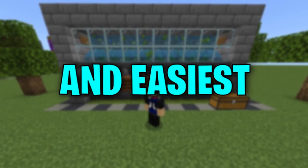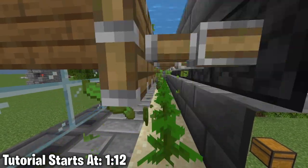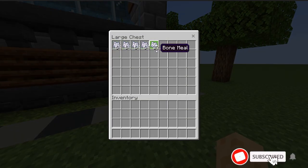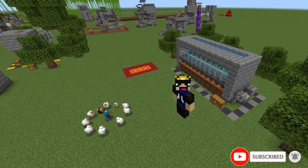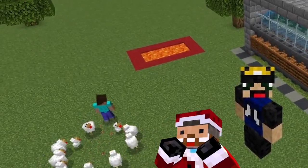This has got to be one of the biggest and easiest zero tick farms for Minecraft Bedrock 1.19 and 1.20. This farm will generate over 5,000 kelp per hour, which will be composted down into bone meal, giving you a whopping 42 bone meal in just 2 minutes. This tutorial will be easy to follow, but do make sure you pay attention as we will be dealing with Minecraft chunk borders.